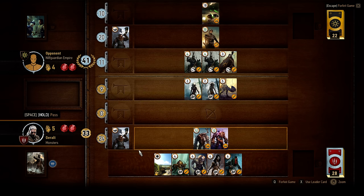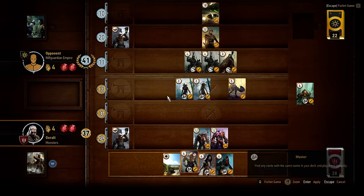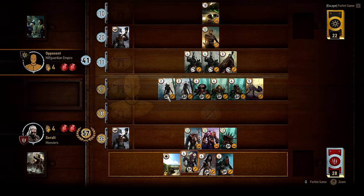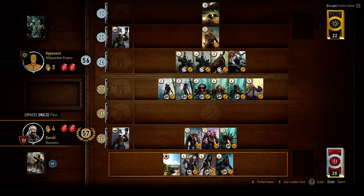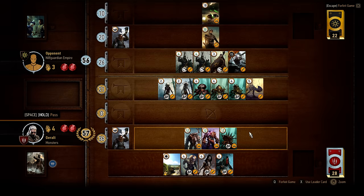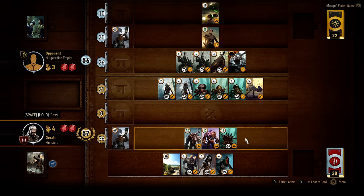Another peculiarity of the monster deck is that their faction trait is that one of their cards will stay in play after the round is done. Now you can see that by playing that one card I managed to do something unpredictable — I played a siege card and all of these Arrakas cards got played instantly as well. You can play one card that plays cards in several categories, so I suddenly got a lot out of my siege line.